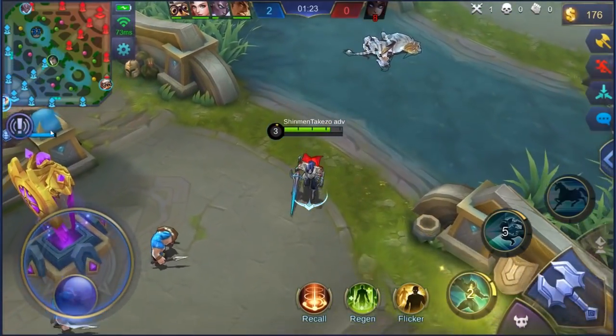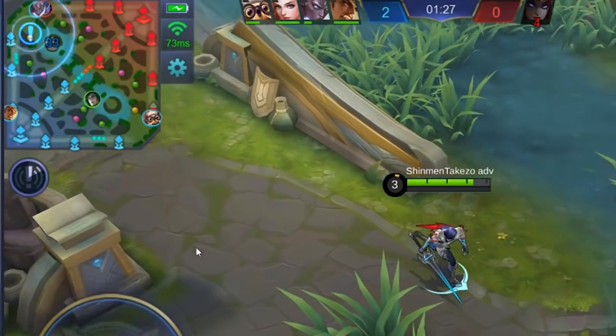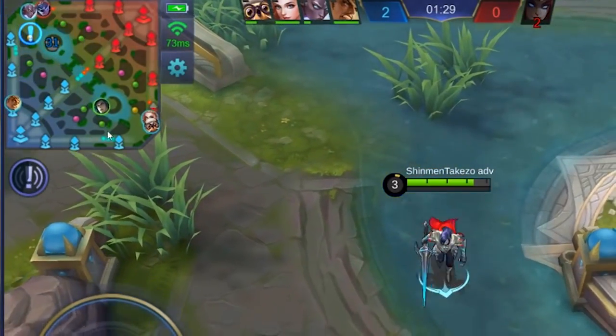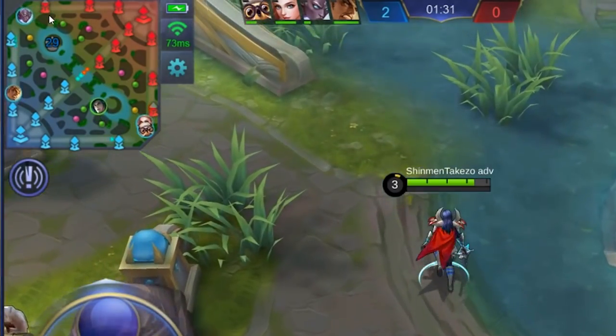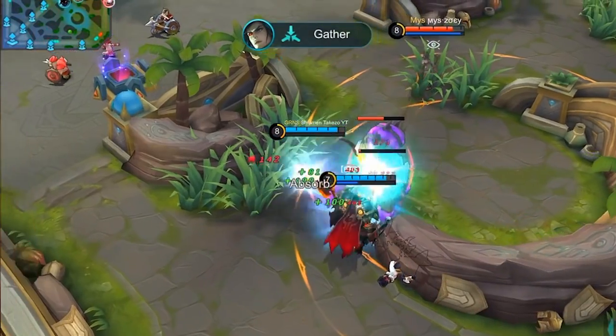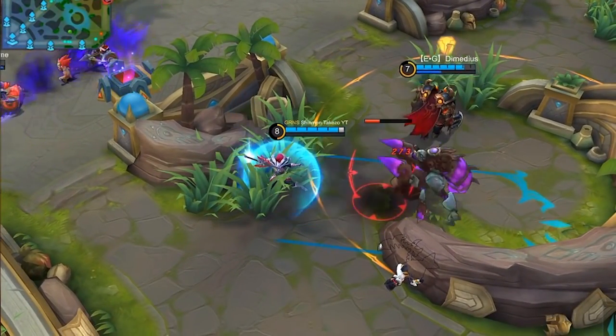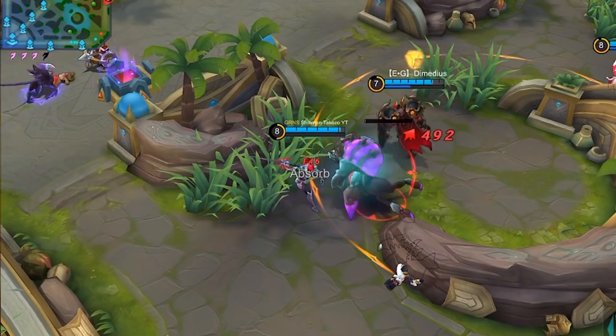You already know how to ping the map, right? You click on this exclamation mark here, then click the map. And there you go. You just alerted your allies with an annoying ping, catching their attention, maybe saving them from ganks, telling them to farm a specific jungle monster, do the lord — all that good stuff.